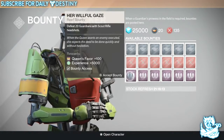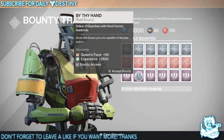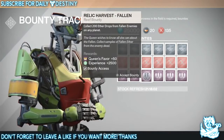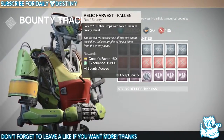The bounties include: defeat 20 guardians with a scout rifle — that's a crucible bounty; defeat 20 guardians with a hand cannon with headshots — another crucible one; and collect 200 ether drops from fallen enemies on any planet, which should be pretty easy.